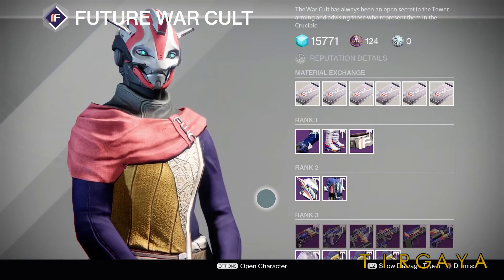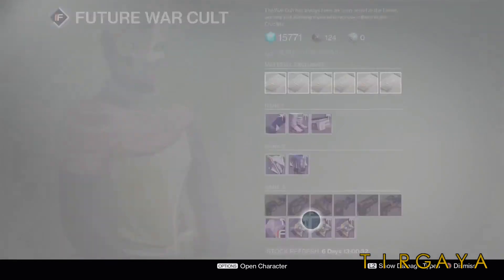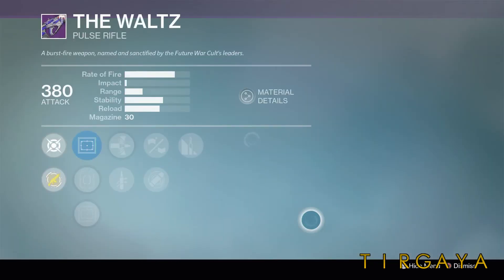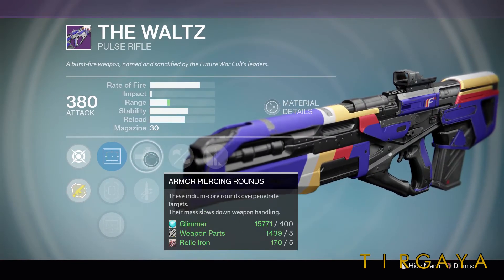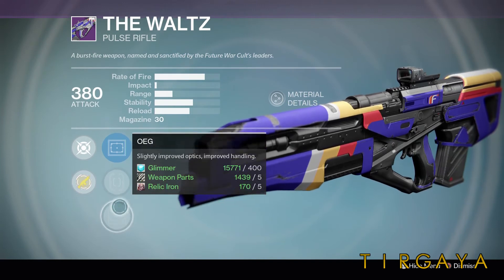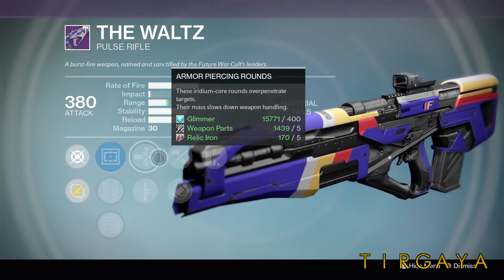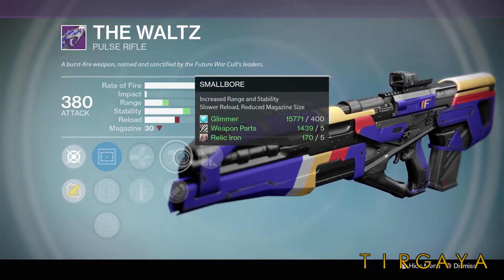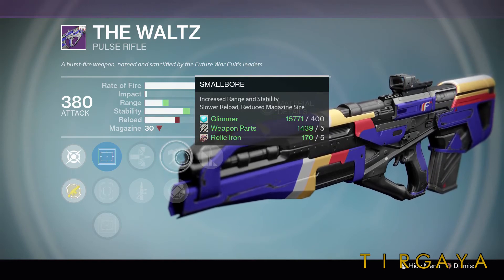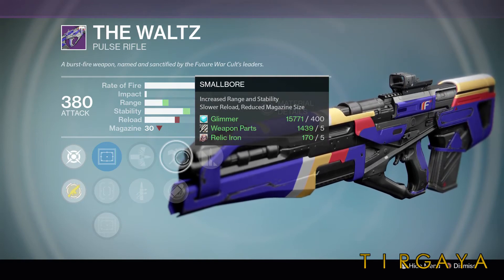There was nothing that caught my eye at Dead Orbit, so lastly we arrive at Future War Cult. This week, the Waltz is actually worth a look. I think it's better than the Clever Dragon Vendor Edition. It has Glass Half Full, Small Bore, Armor Piercing Rounds or Quick Draw, and the Reflex Sight. Lots of good options, and with Small Bore it's going to have more ammo than the Clever Dragon does to start with. So this is really worth a look if you were excited by the Clever Dragon that Lady Aphrodite has.